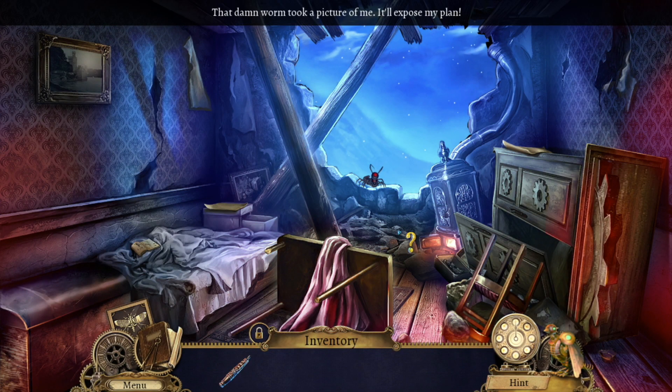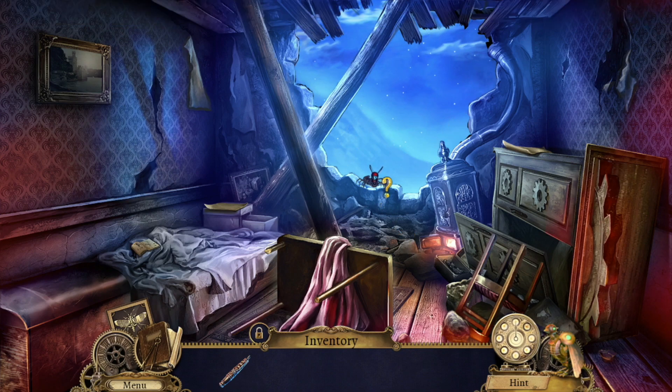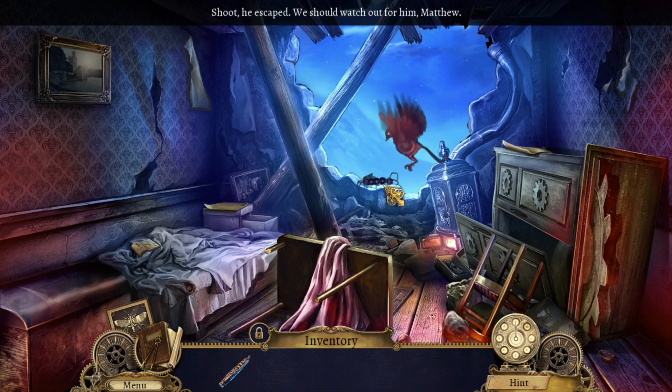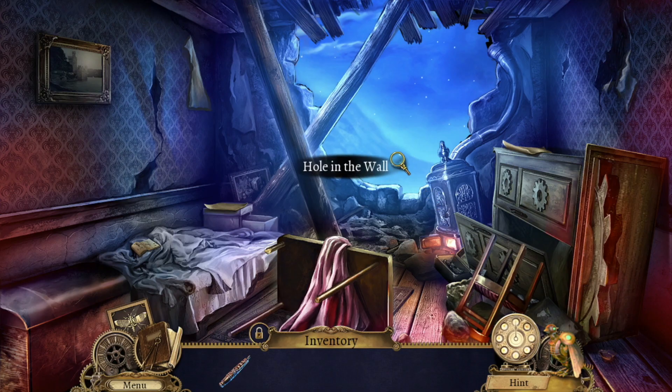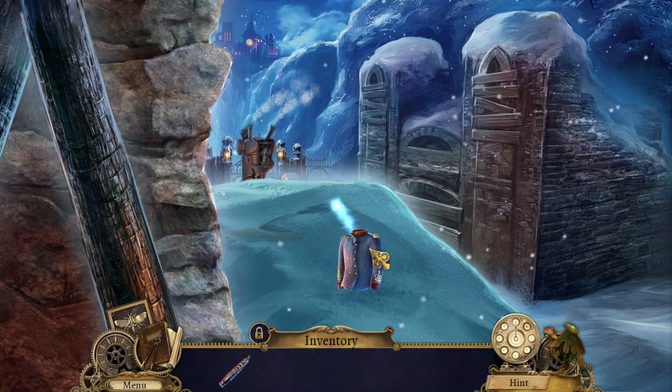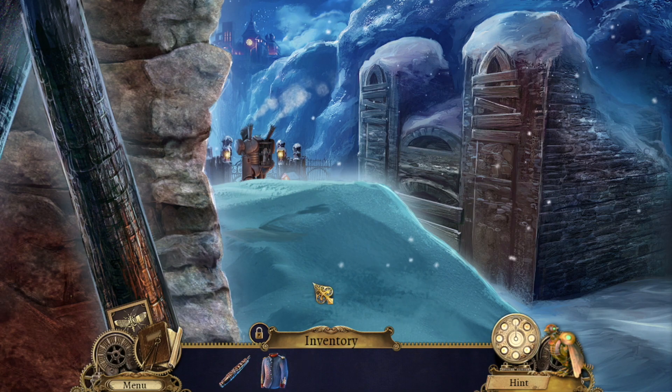That damn worm took a picture of me — it'll expose my plan. Matthew, get it! Man, shoot — he escaped. We should watch out for him, Matthew. I don't like that bug at all. We got ourselves a jacket. Nice.